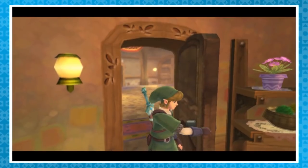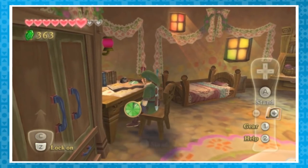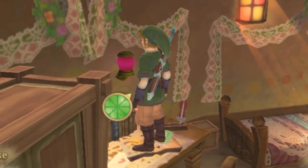First, head into Karinay's room. There is only a flimsy wall that separates us from our destination, and to get through it, we need to get onto the desk. That can be done by rolling against the chair and pressing A when Link manages to phase into it. This will make him sit onto the chair, and then if he gets back up, he'll be on the desk.